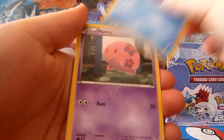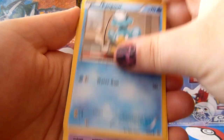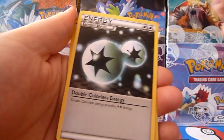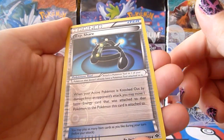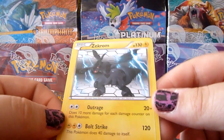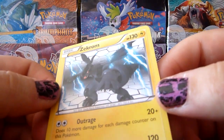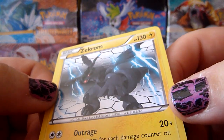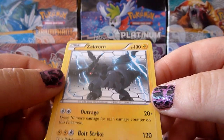Vanillite, Munna, Kricketot, Panpour, Elgyem, Starmie, Kricketune, Double Colourless Energy, Experience Share Reverse — that's neat. And the rare: a Zekrom! Awesome, I don't have this. You'd think this would be a holo — usually Zekrom and Reshiram are. But still, that's a really cool card. I like the artwork, especially the lightning. Wow, awesome.